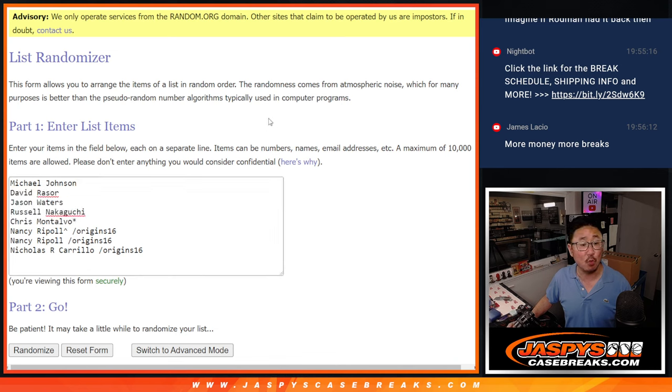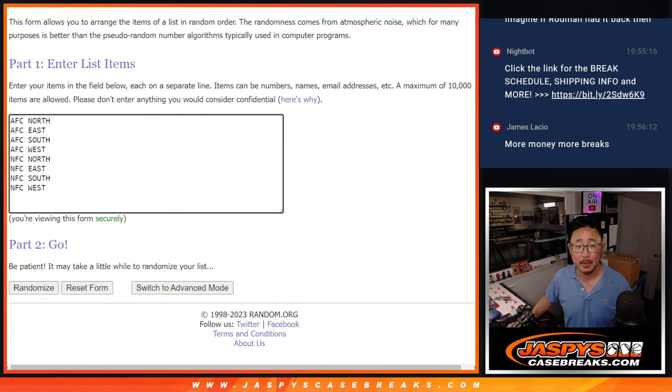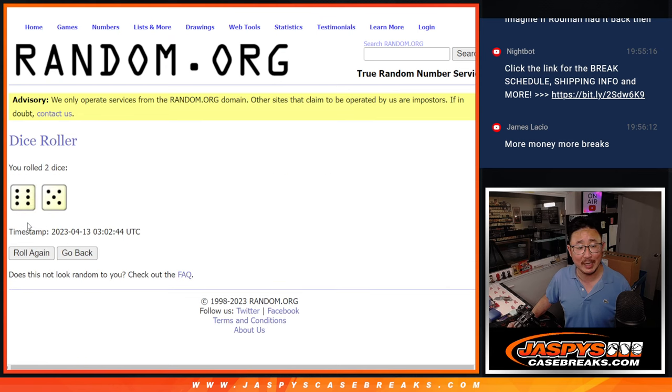Congrats to the people who won their spots in that Origins International Blaster box. Those are the divisions right here. Let's do it, let's roll it, let's randomize names and divisions.